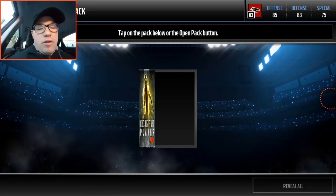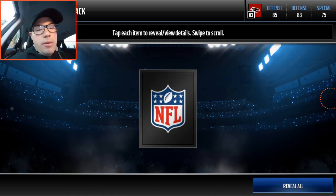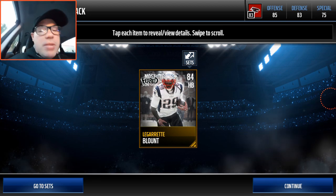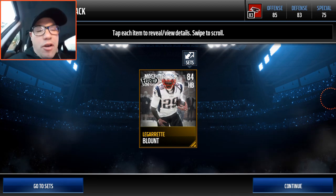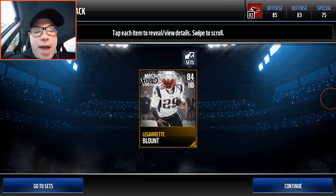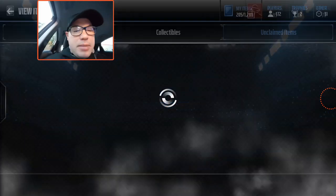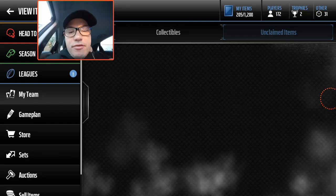So far Codero Patterson — what we're looking for is the LeGarrette Blount, I think 84 overall. And boom, we get him! Let's go — we get 84 LeGarrette Blount, that's fire right there. I might save him for the sets, but I'm gonna see what he's going for right now in the auction house.